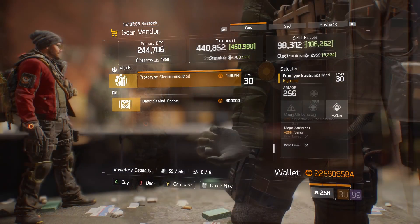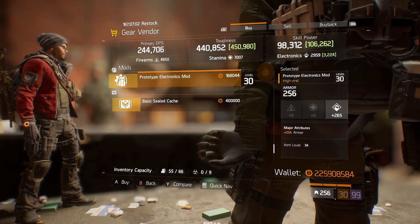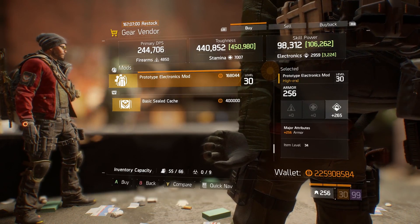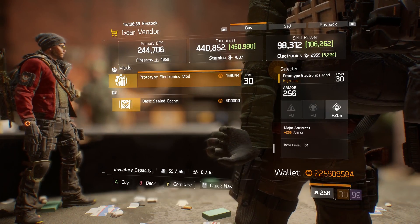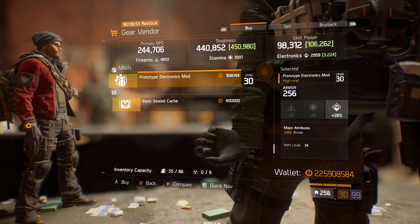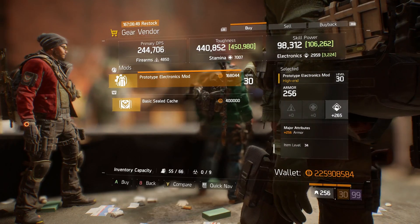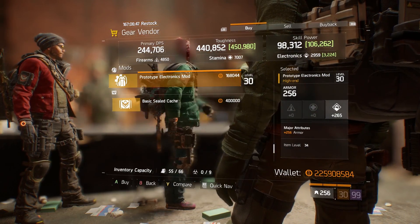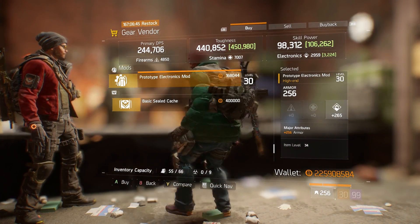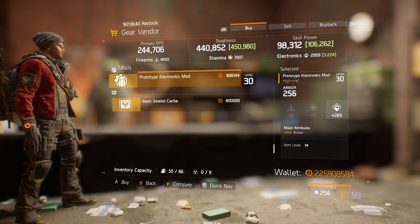Moving up to the Cavern, we have an electronics mod. I've picked a couple up because I always run electronics mods on my backpack to bump up skill power. This one has 265 electronics and 256 armor - not the maximum armor, but a solid roll with very good electronics.